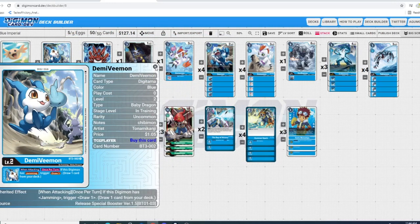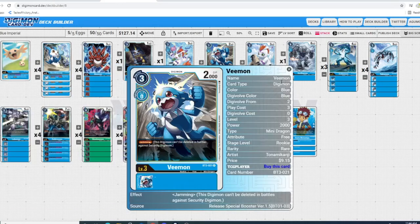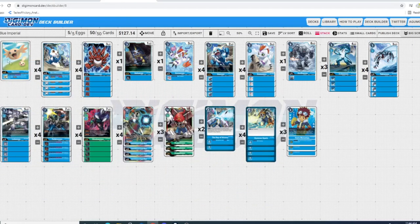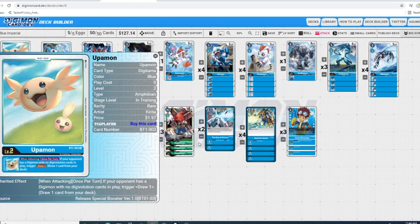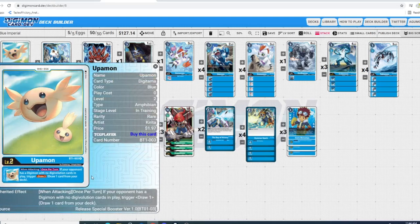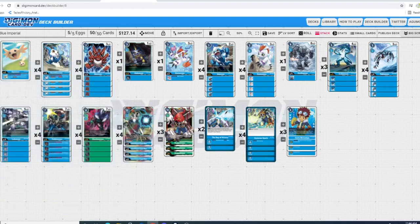Honestly, depending on where you are in the board state, a lot of times swinging your Vmon into a blocker — if all you need is a specific card to win — swinging into a blocker knowing you're going to die just to get that extra draw is not the worst option. Next up, similar in that vein, we have Upamon: once per turn, if your opponent has a Digimon with no Digivolution cards in play, trigger draw one. A lot of the time opponents desperate to keep pace will hard-cast blockers and you get your free draw off Upamon.